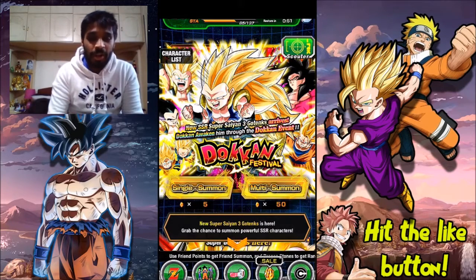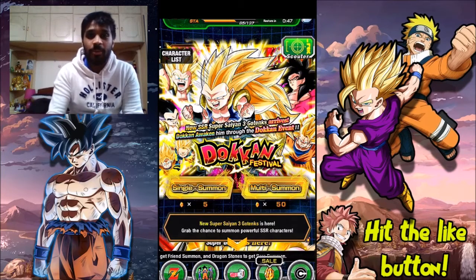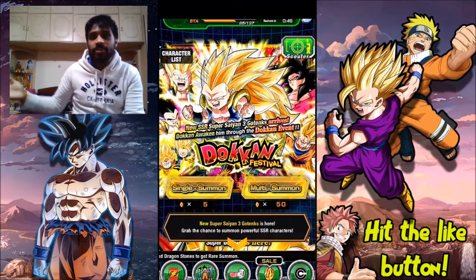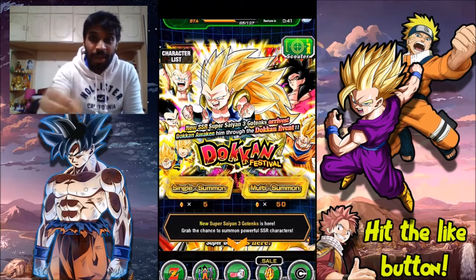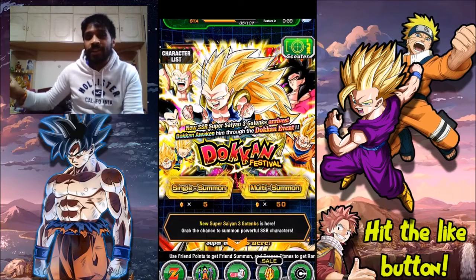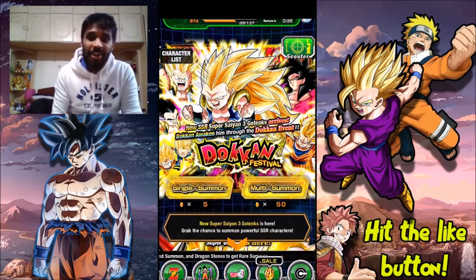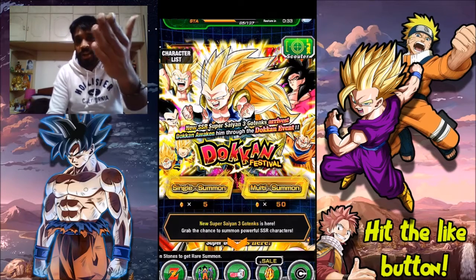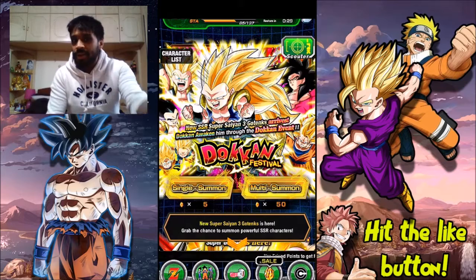I said Super Saiyan 4 Goku along with Super Saiyan 3 Angel Goku would come on this banner. We already knew SS4 Goku was on it, and I said SS3 Angel Goku might be on this because they took it out of the Gojira banner — and I was right. They basically took SS4 Goku and SS3 Angel Goku out of the Gojira banner to put them on this banner.